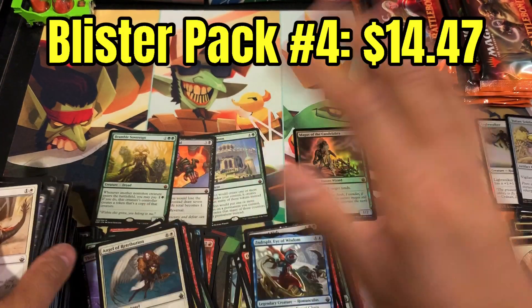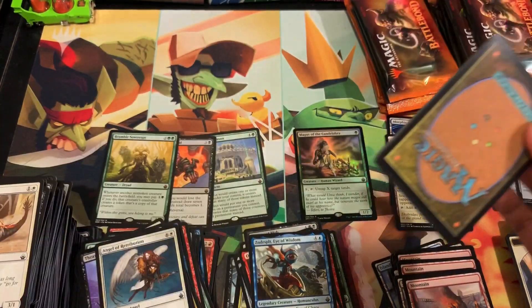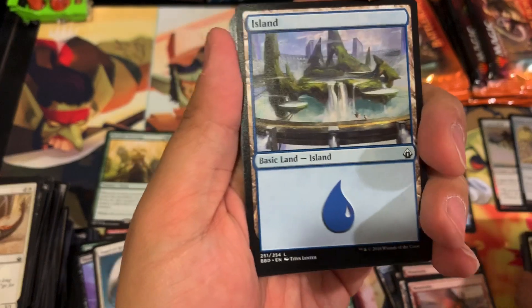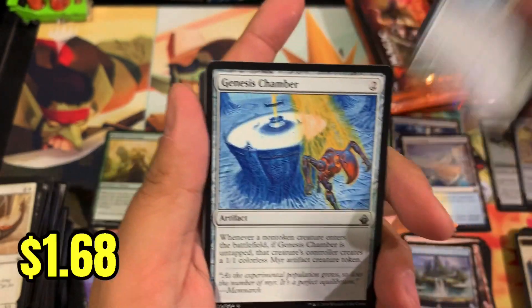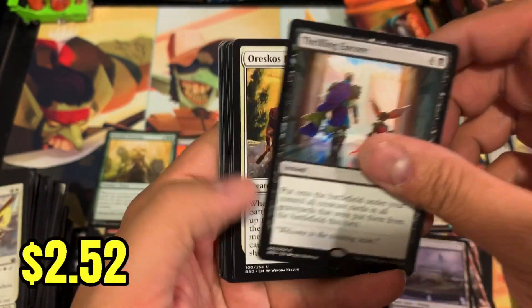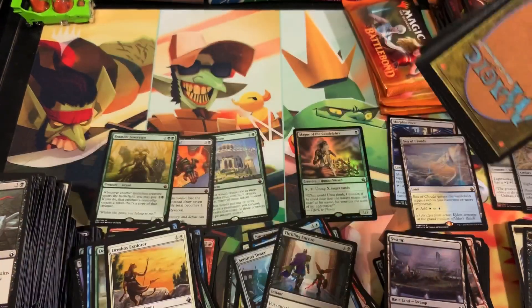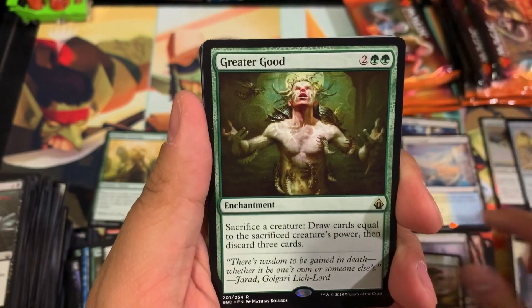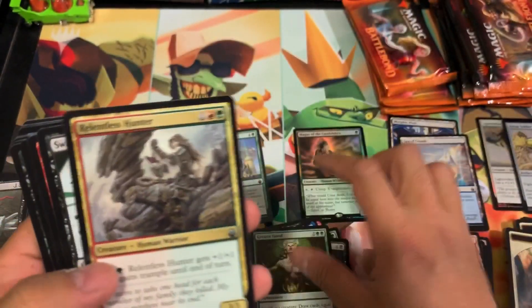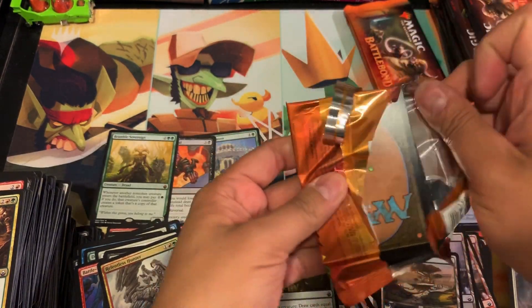Always happy to see those dual lands. Blister pack number five — so far I'm thinking we're pretty much in line with what we'd open in a box. Sentinel Tower — I don't think that's worth more than a buck or so. Can we pull more mythics? A foil Shock — I'll put that in the box. Thrilling Encore for the rare. Come on blister pack five, bring back the heat — Greater Good, I think that's a four or five dollar rare, not too shabby.